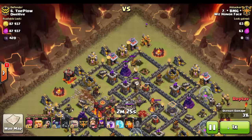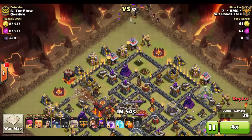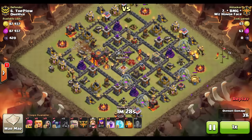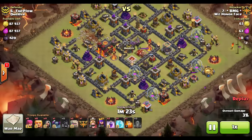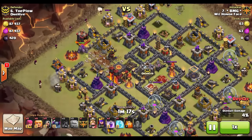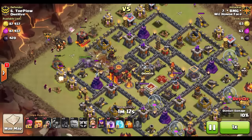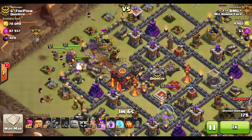The lava hound goes up top again and is destroyed in the same place those buildings were taken out on the lure, allowing leftover kill-squad troops to cheaply take out buildings. Archers pick off the bottom for any free buildings available. The golems come into the main spot opened by the earthquake spell, again backed up by wizards, with giants behind them.